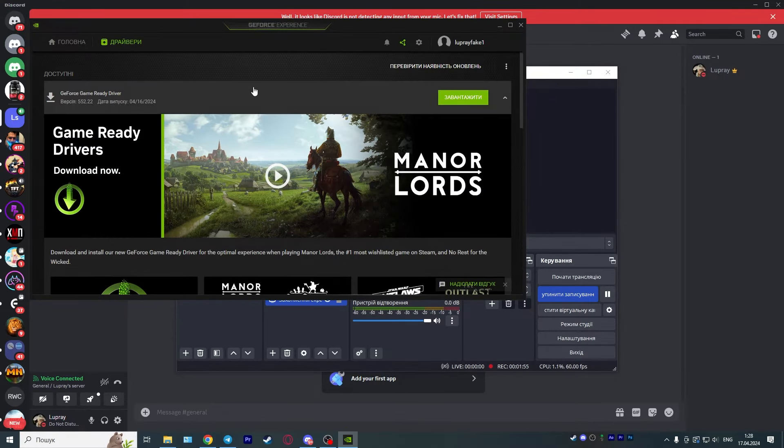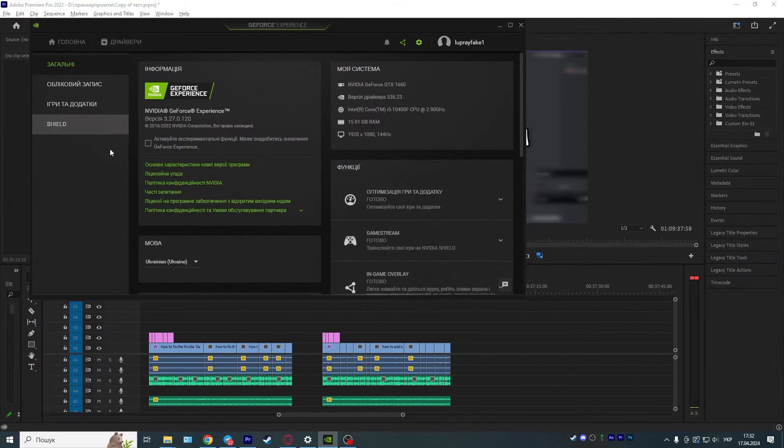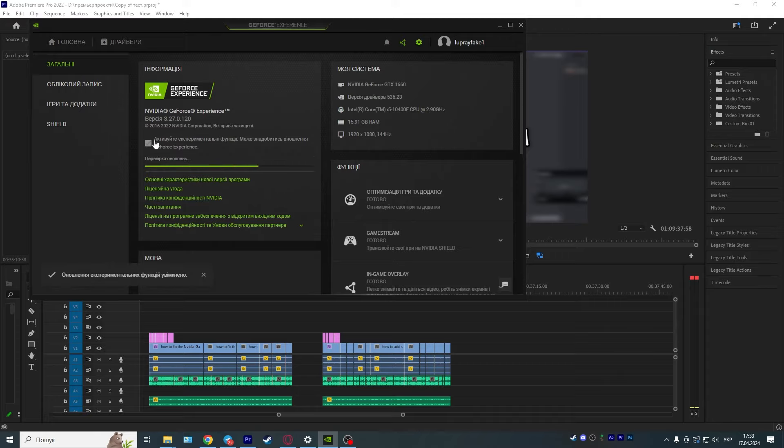If that didn't help, try installing new drivers in the GeForce Experience app. Also, click on Settings in the About section and click on Enable Experimental Features.